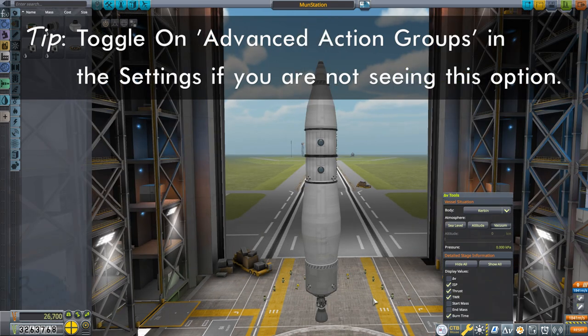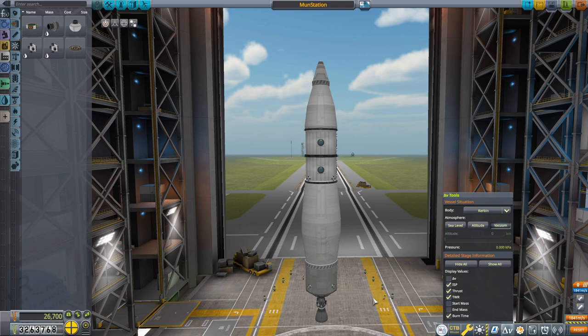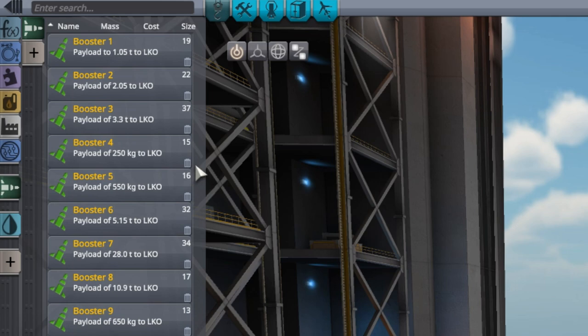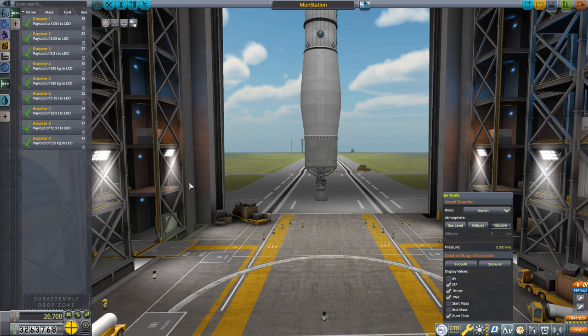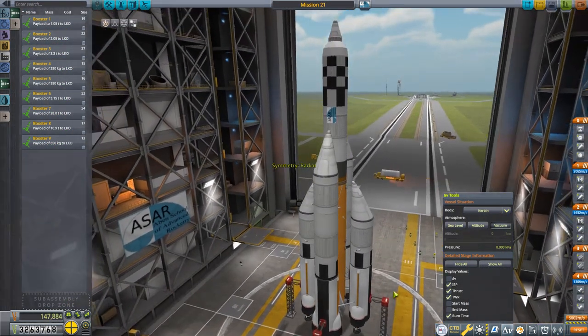This is now something we should be able to get to the moon. We need to get this into Kerbin orbit, and the total delta-V budget is the same as last time — about 5,000 meters per second. I want to show you something that really helps save time on your build: make sure advanced mode is toggled on and go to sub-assemblies. I have a number of boosters from previous builds. What's really nice is that if you save these, it allows you to simply grab an old booster and slap it on, saving a lot of build time.